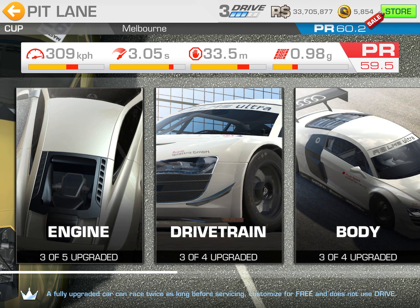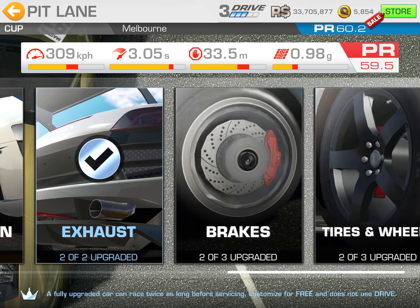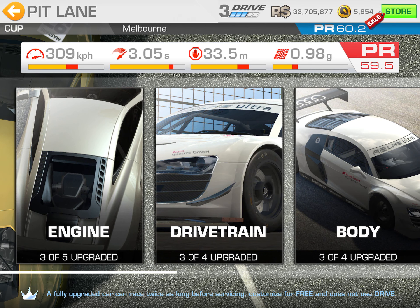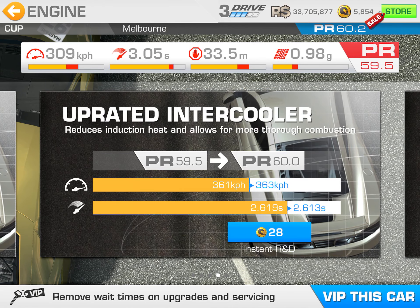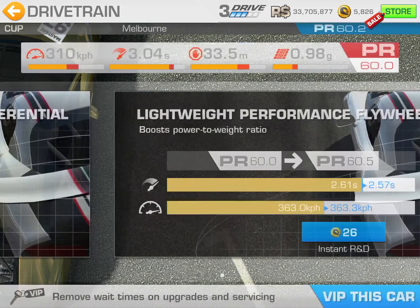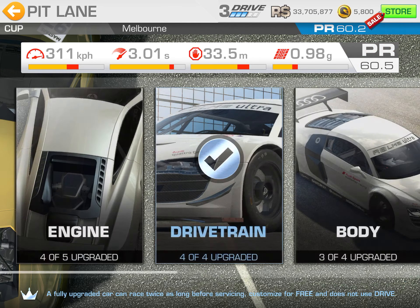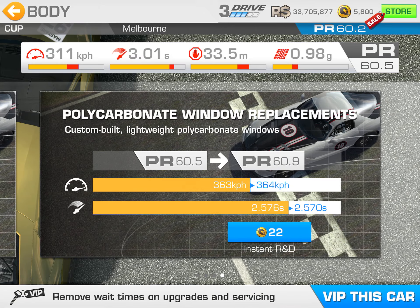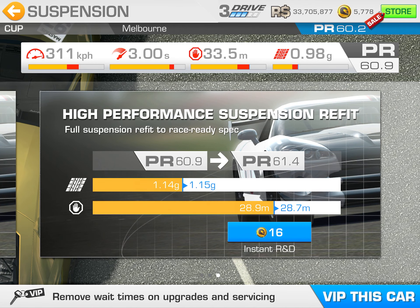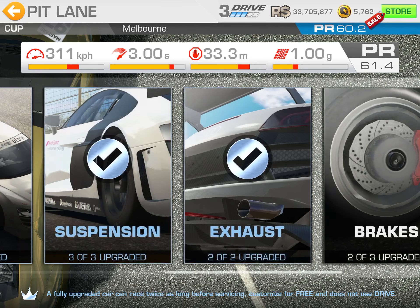Now that all the remaining upgrades are gold upgrades on this car, this is going to get kind of pricey — but still not as pricey as if you went with the Ferrari, which is the other option for the target bonus series, Battle Italia. Engine: 28 gold. We don't need that 44 gold upgrade — the last one on engine. Drivetrain: another 26 gold. Body: 22 gold, bringing my PR up to 60.9. Suspension: 16 gold — these are a little cheaper since it's a lower tier final upgrade.